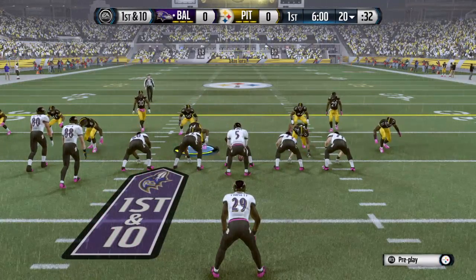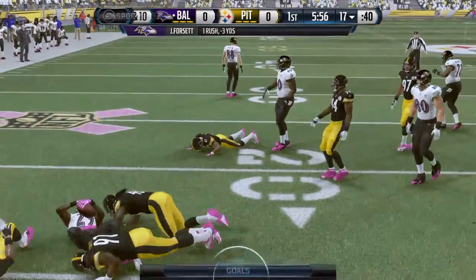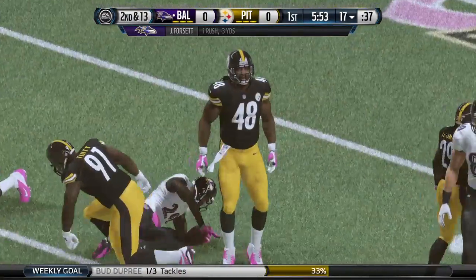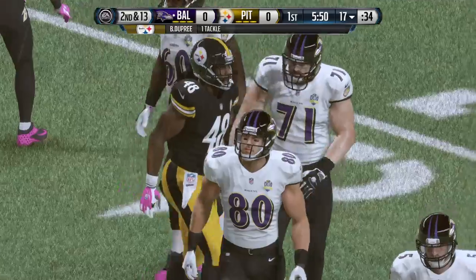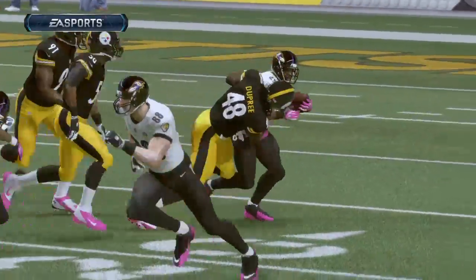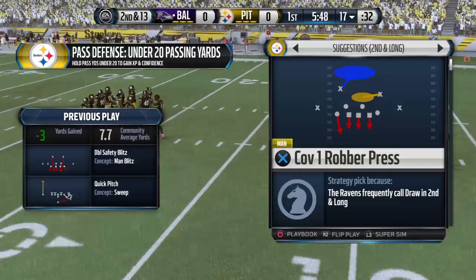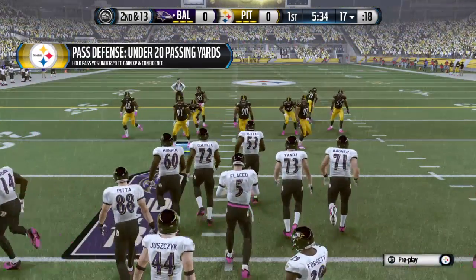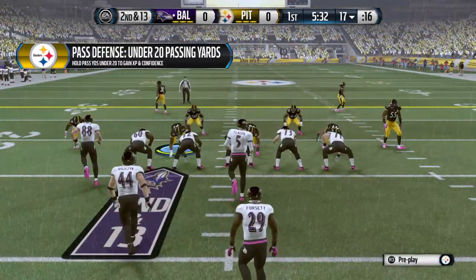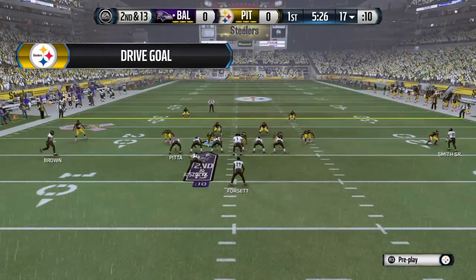The Ravens come out in a two tight end set. First down at the 20. Toss to the outside. The Steelers guessed right on the defensive side — they thought it was going to be a run play, were all over it, and got in the backfield and made the tackle. Loss of three on the play. The Ravens come to the line. Plenty of pink on the field today and in the stands as all of October will be seeing this for Breast Cancer Awareness Month in the NFL.